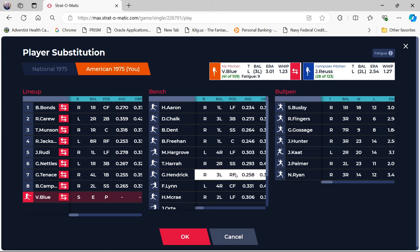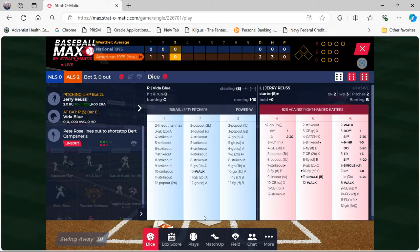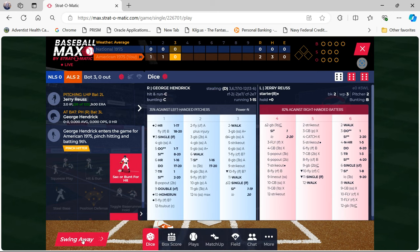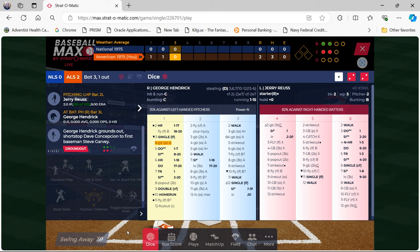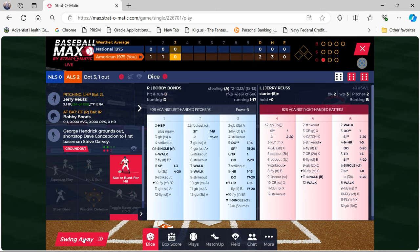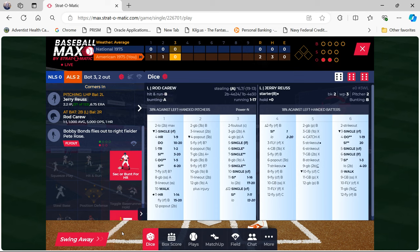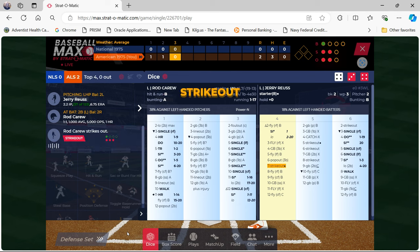George Hendrick grounds out to shortstop. Bobby Bonds flies out to right, two down. Rod Carew strikes out. So Vida Blue only goes three innings because he was due to bat. We are going to make a pitching change and bring in Jim Catfish Hunter to replace Vida Blue.